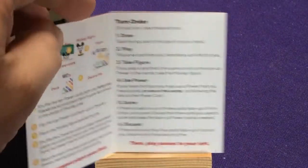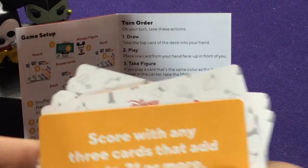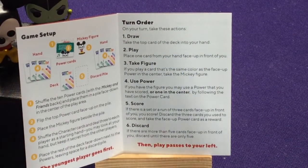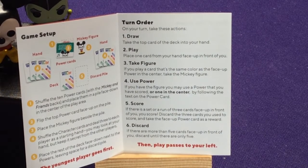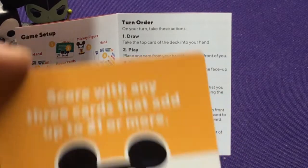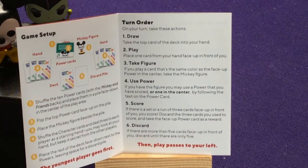On your turn, first you draw a card, so you'll have four cards. Then you play one card from your hand face up in front of you. If you play a card that's the same color as the face-up power card in the center, you take the Mickey figure. You might take him from the main table or from another player. If you have the figure, you may use the power card you've scored or the one in the center of the table. So if I played a yellow card, I could now use this ability to score any three cards that add up to 21 or more. As you're getting closer to victory, you're getting more options.